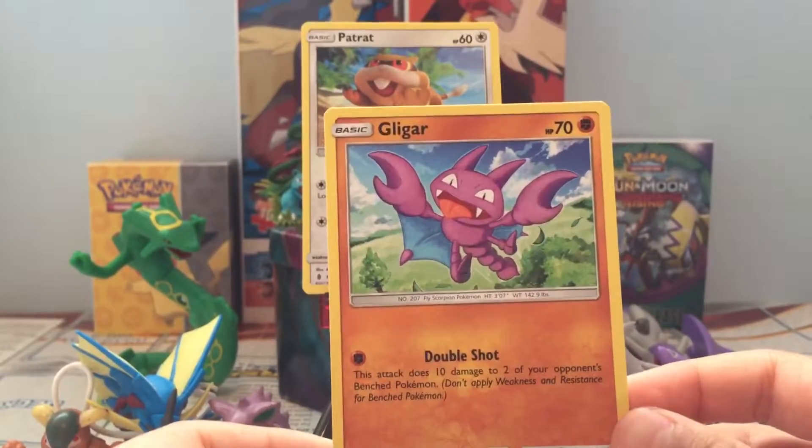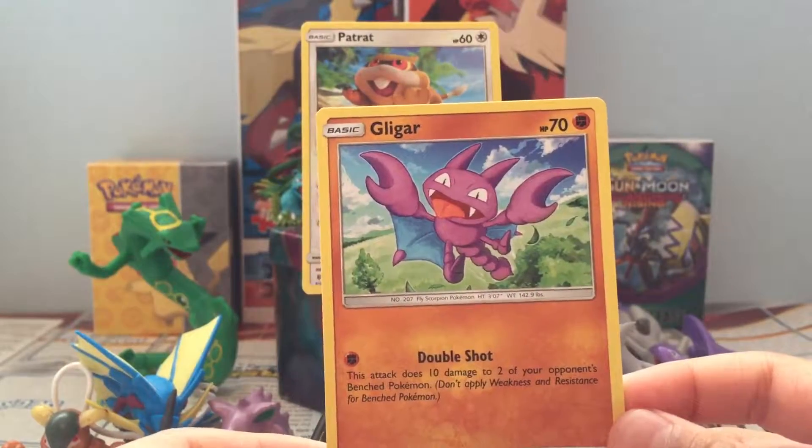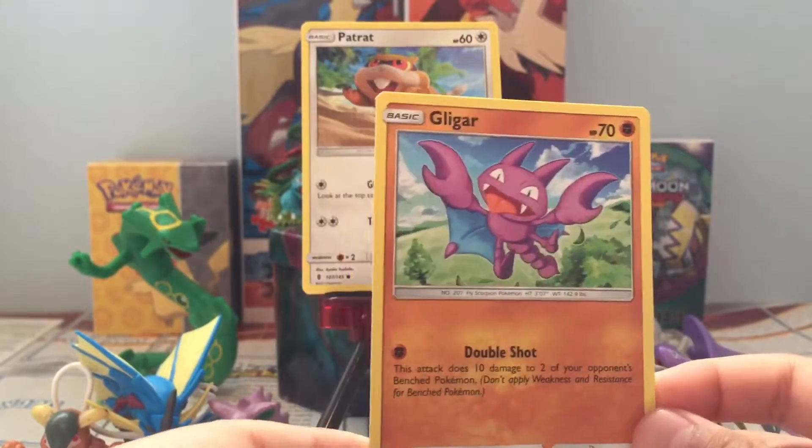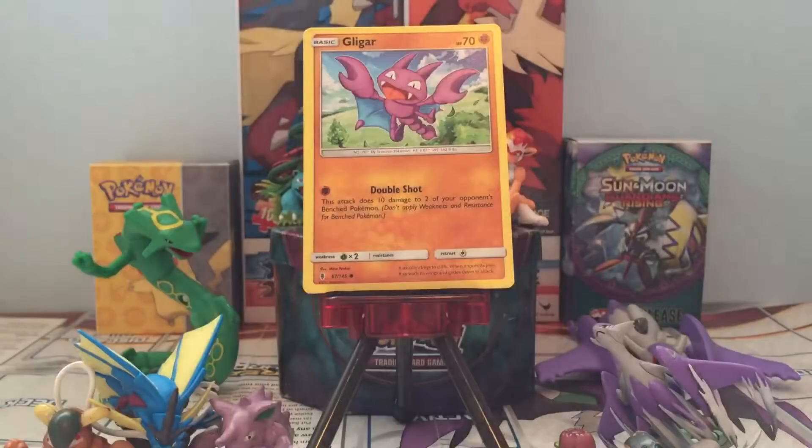Glaggler, Double Shot — this attack does 10 damage to two of your opponent's bench Pokémon. Don't apply weakness or resistance for bench Pokémon. You can use this in your deck. Oh yeah, that'd be awesome!